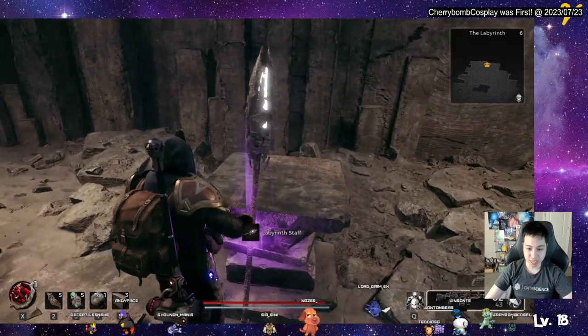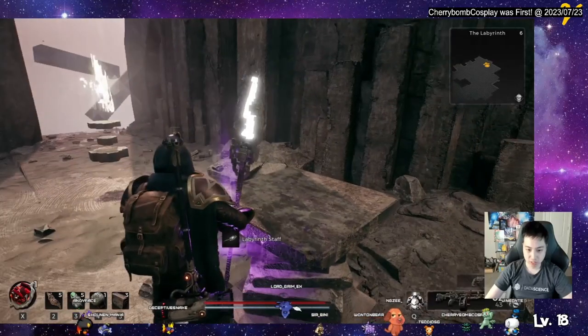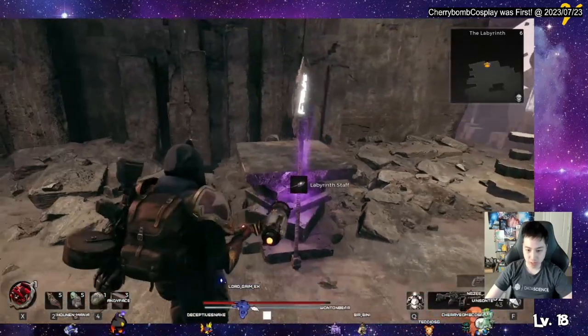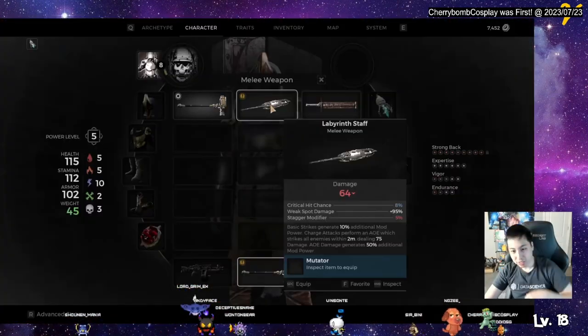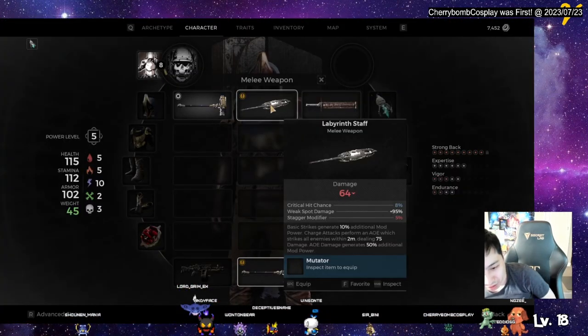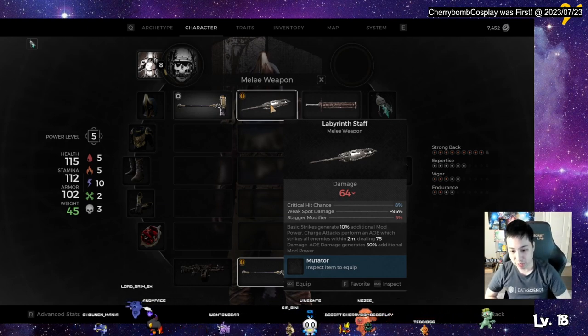Let's get the Labyrinth Staff. Basic strikes generate additional mod power. Charge attacks perform an AoE which strikes all enemies.